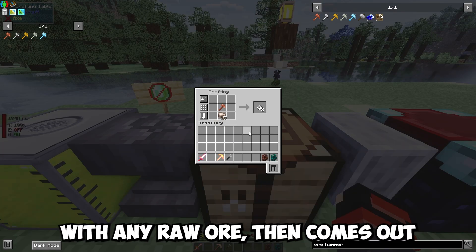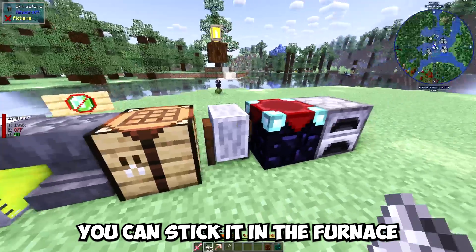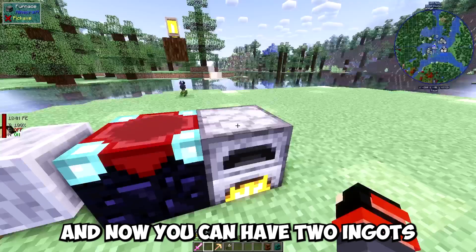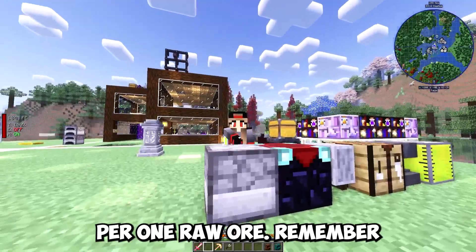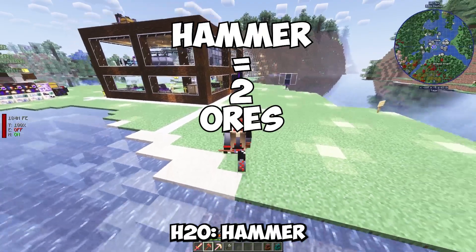Then it comes out two dust. With the two dust, you can stick it in the furnace, and now you can have two ingots per one raw ore. Remember Flush's words of wisdom, gamers: H2O hammer equals two ores.